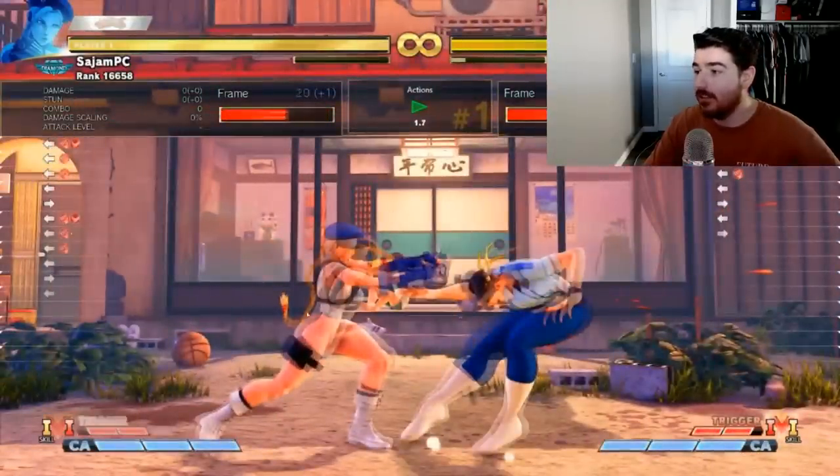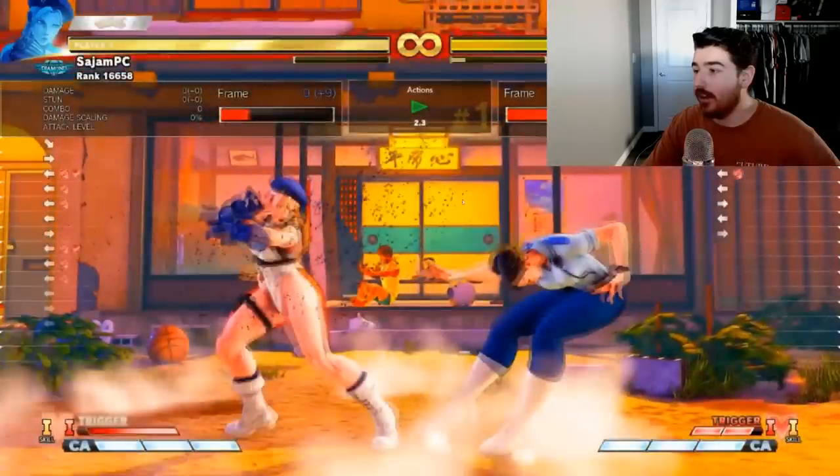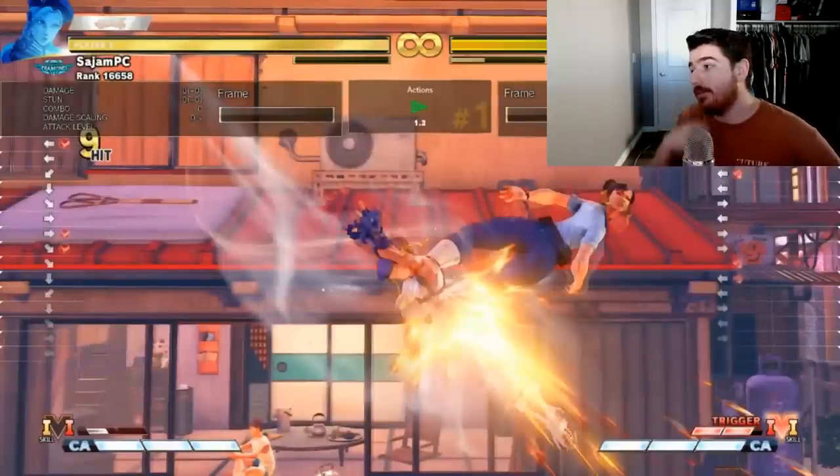Same thing here — I can buffer into whatever I want. I don't have to even use crouching medium punch drill. It's the only buffer you can buffer into. You can buffer into V-Trigger, you can buffer into super, Skybound Art. Any character, any game, you can use this.